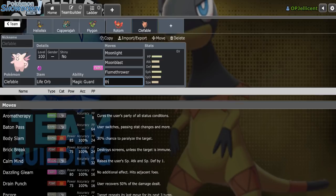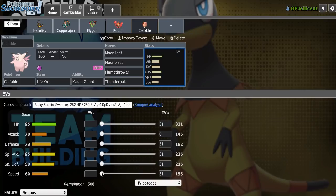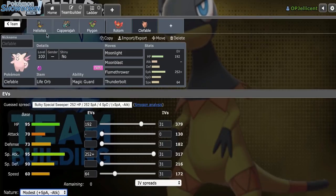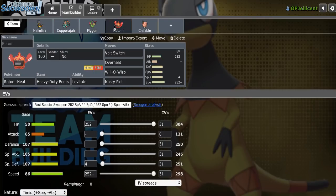I'll run Moonblast, Flamethrower, and Thunderbolt with enough speed for Bulky Corviknight — I like to go 64 for opposing Clef as well. Then Max Special Attack and a lot in HP. We have one slot left; we have really cool offensive options and the defense is just really standard.